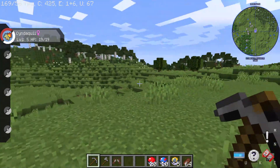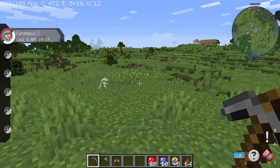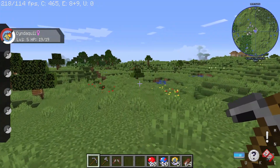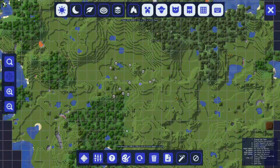Hey guys, I'm going to show you a cool tip for the server that will help you out a lot. If you look at the map in the top right, you can see a bunch of dots where there are Pokémon. I'm going to make this a lot more useful. If you hit J, you can open your full map and see all these Pokémon roaming around.